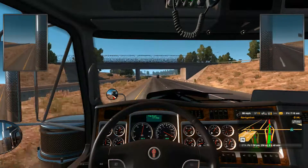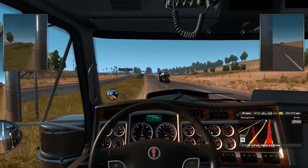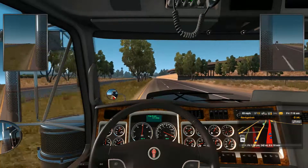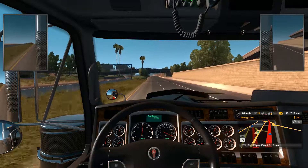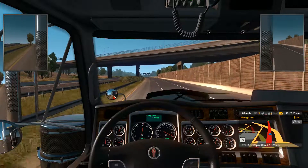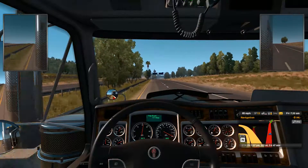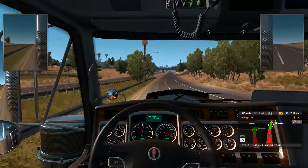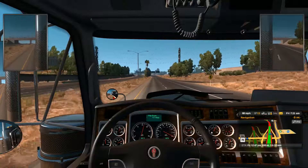Look at you doing the speed limit, playing the game right. Oh, off-roading — not good. Are we going through Las Vegas? Never mind, we're in California. I kind of forgot where we were going. I thought we were getting close to the city — we're going to be going through LA. Bakersfield is actually under LA, so I have to drive through there to get there. I sometimes scare myself when I listen back to these videos and hear some of the dumb things I say.